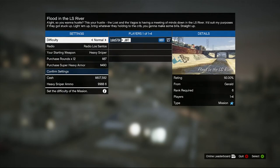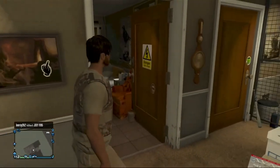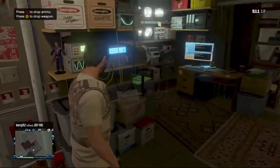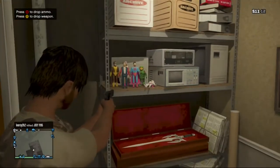Once you've done that, you will fall through the roof — it's a bit weird — and you'll be inside Lester's house. You can then look around and find all these easter eggs. Pretty cool stuff, and yeah, that's basically the video. There are some cool easter eggs in there.